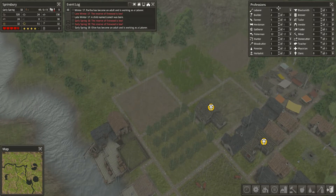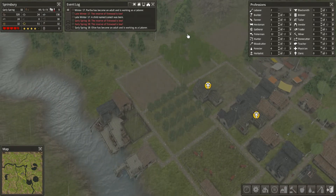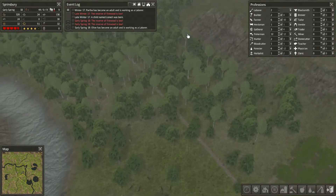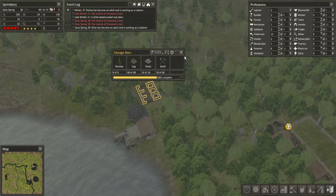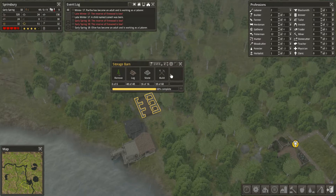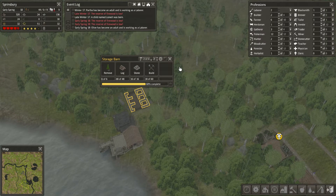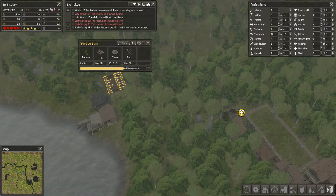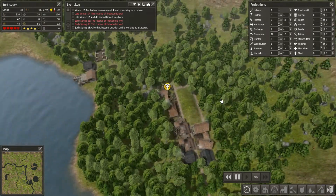Now, what I could also do is add another farmer, perhaps. I think having 2 labourers is enough because I don't really think we've got too much going on right now. We've got this storage barn needing to be built, but that's being done by the builder — all the foundation work has already been done — so we're not in need of labourers at this point.